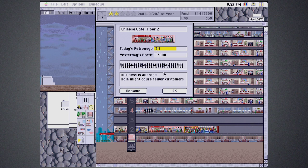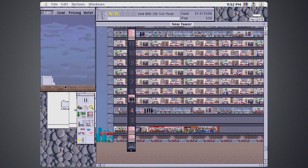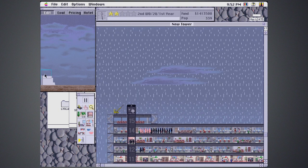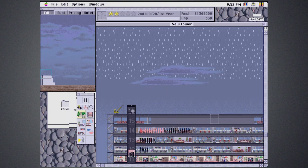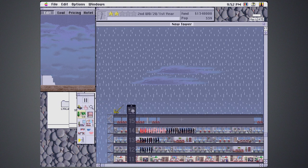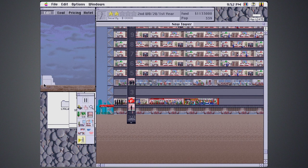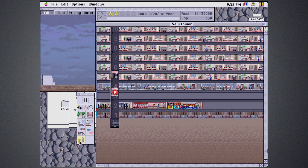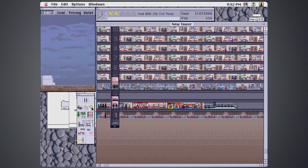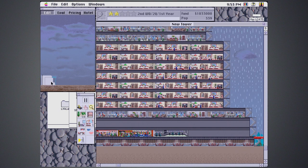Today's patronage — yesterday's profit is minus 300. I don't know why it keeps saying profit is in the negatives — we have so many people. I'm just going to build out some lobby here. We have the option to build a security center — this is part of the benefits of being two star. These sorts of things I think generally you're supposed to have fairly close to the lobbies. I'm just going to build it here. This just kind of adds to the benefit of your tower.